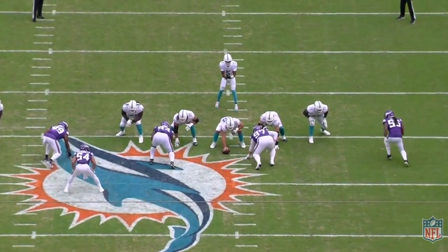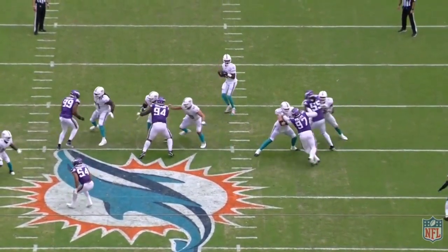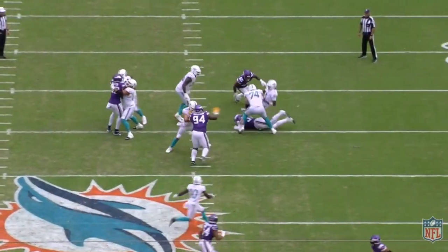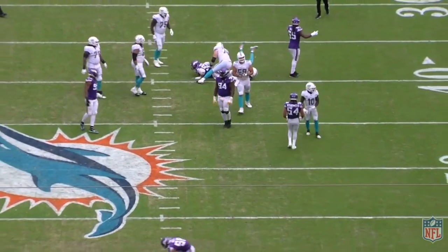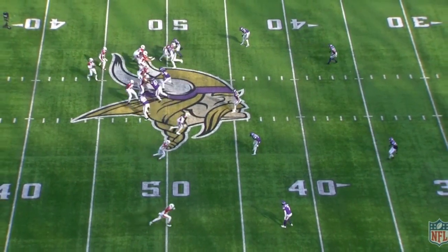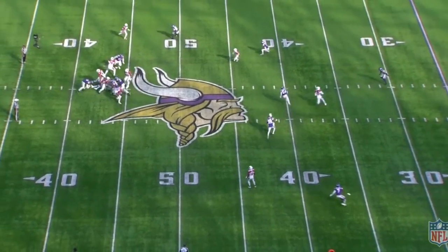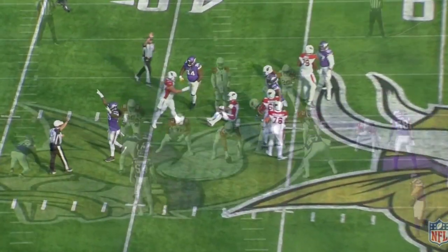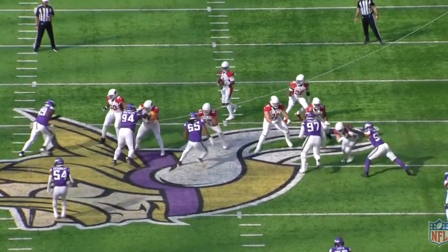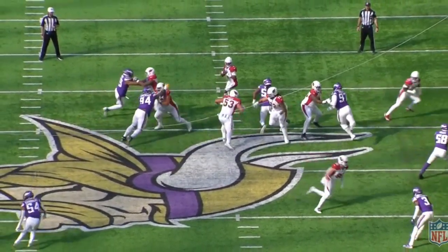Watch how Smith is able to identify the leverage of the tackle, understand that he's over-setting him, then shows that quickness with active hands to swim back inside, taking advantage of the tackle's leverage for a big-time sack. He's a veteran who can read tackle leverages extremely well, but to still show that lightning quickness and short-area burst demonstrates he has juice left in his tank to rush the passer.